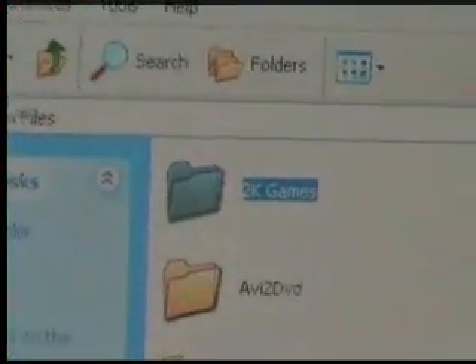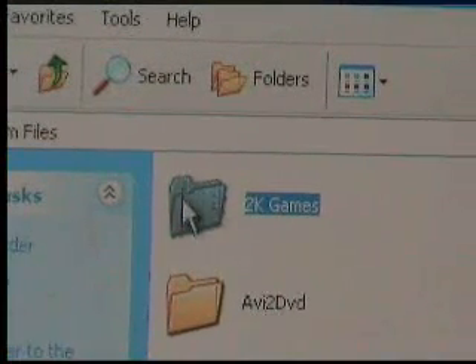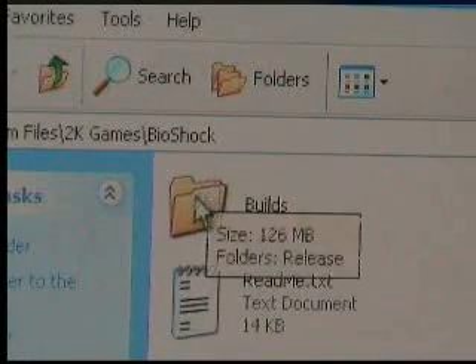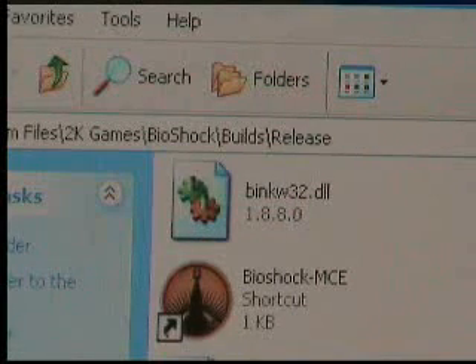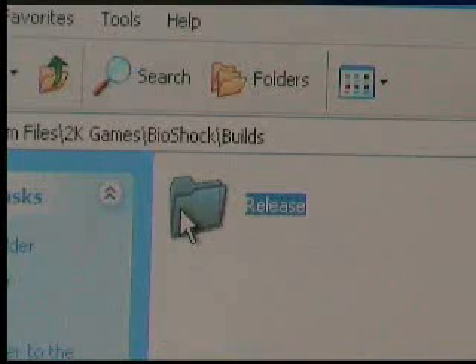Navigate to your folder where you installed Bioshock. Builds — Release. That's where you want the file to go. So basically drag and drop, copy paste, whatever you want to do — shove it straight in there. It'll overwrite an existing file in there.